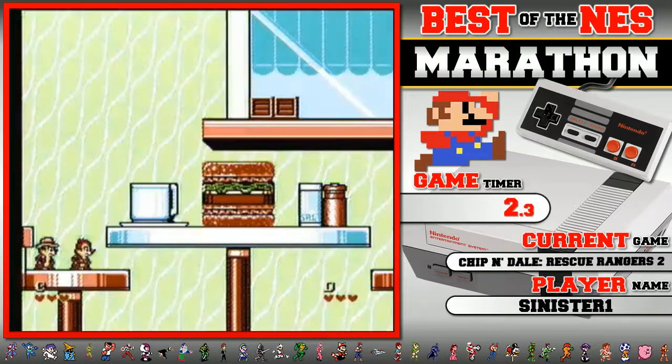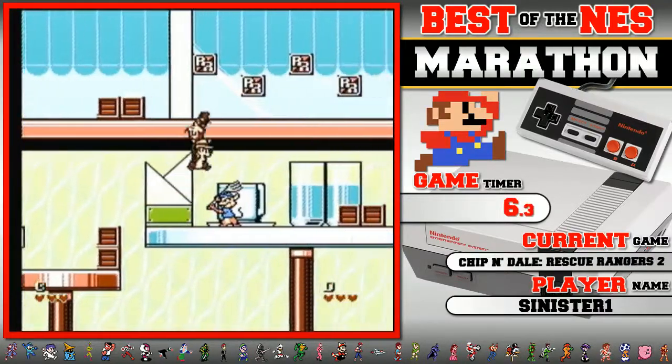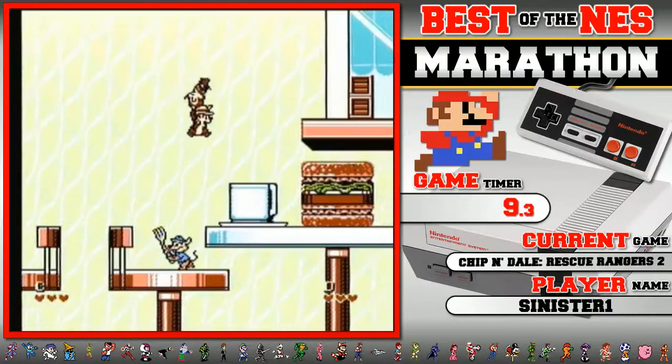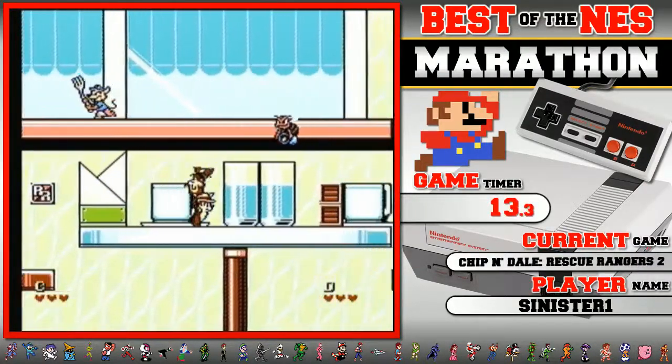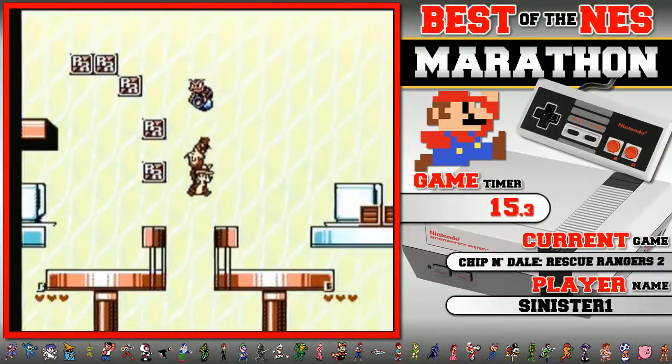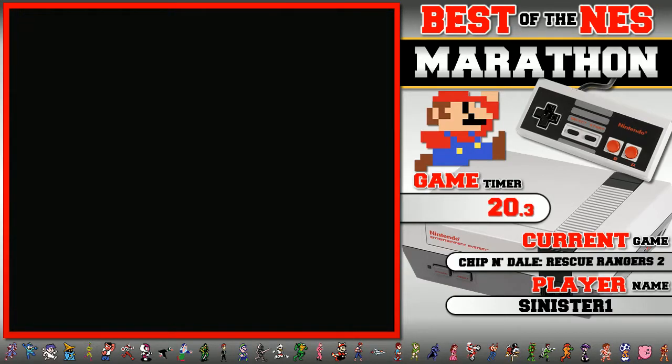Alright, here we go. So you'll notice I'm going to be carrying quite a bit. Main reason for that: number one, it's easy, and number two, it serves as lag reduction. You basically count as one sprite when you're carrying the other chipmunk. So you're going to see this cool throw move right here — that actually deals damage to enemies.